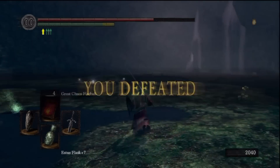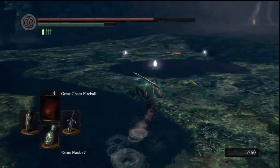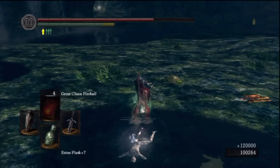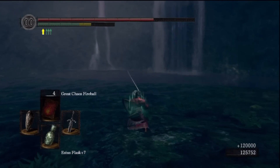I, Lord Fussington, defeated Black Dragon Kalameet. And you get the Calamity Ring. I have the Obsidian Greatsword written here, but that's if you cut off the tail, which took me six attempts - five attempts before I cut off the tail the first time around.